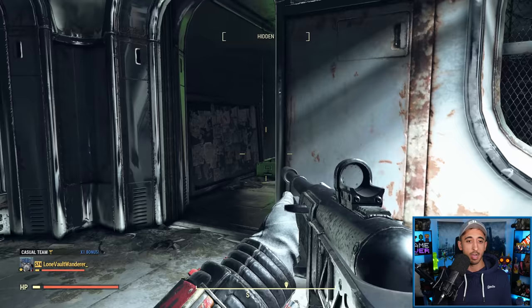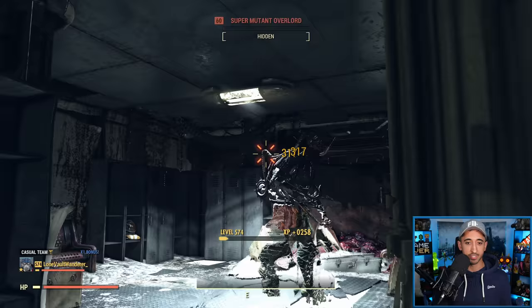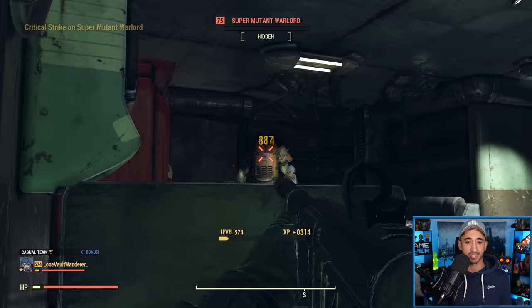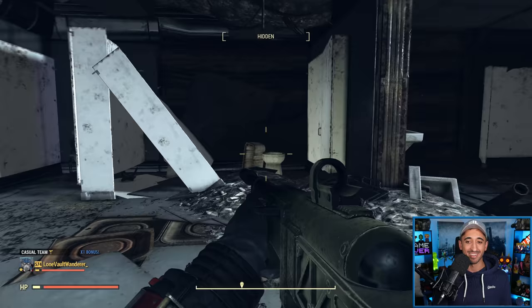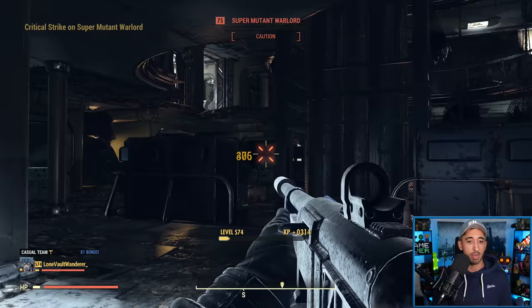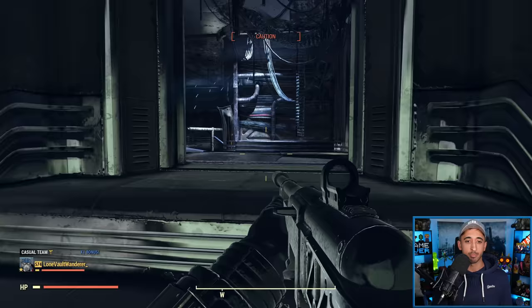I recommend sticking with an unyielding build to get the experience boost. We use a crit. Level 60 — they're still all dying very quickly. Level 100 mutant hound, that one took a little bit longer to die, but not much. That guy was really hidden in the corner there — I was like, is that a statue? Is that a mannequin? No, it was a super mutant. That was a level 100 super mutant. Adrenaline is pumping right now, increasing my damage even more because I had gotten a number of kills. The more kills you get, the more effective this build is in a single firefight.